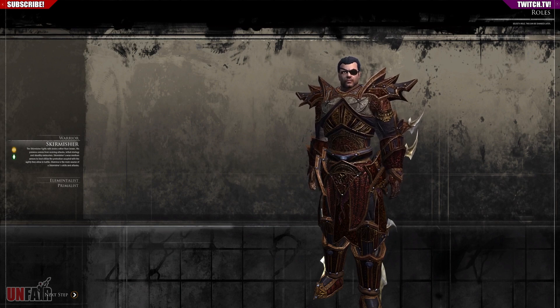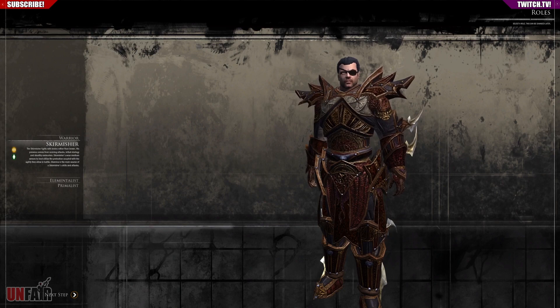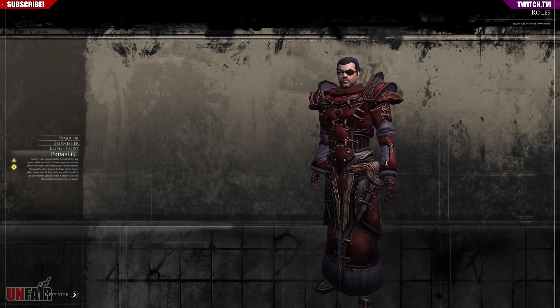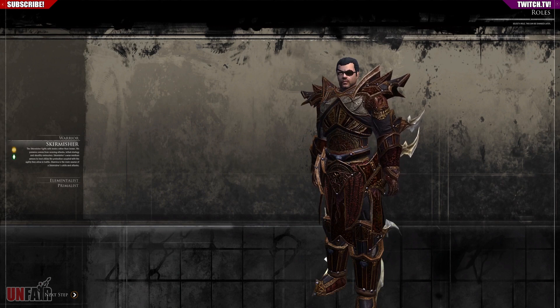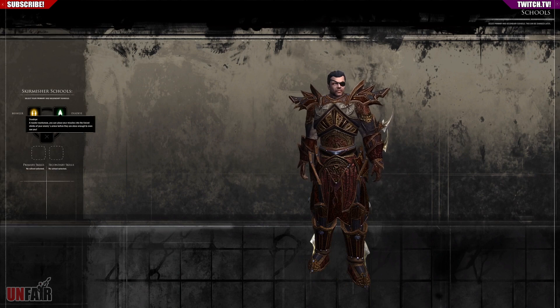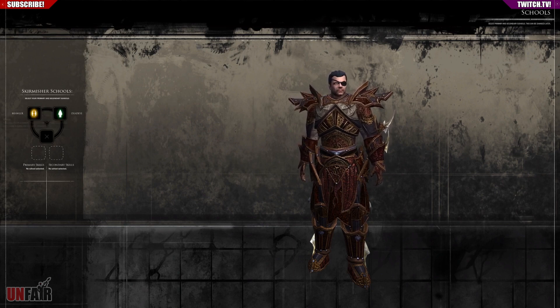The skirmisher looks like a rogue to me — it says he fights with brains rather than brawn, his prowess comes from cunning attacks, lethal strategy, and stealthy ambushes. He is a rogue. The elementalist looks badass as a caster, primalist is a healer, warrior is a warrior. I'm going with the skirmisher — you can go deadeye master marksman or brawler with supernatural abilities to leap and tumble into battle like a frenzy tornado. That actually sounds like more fun. You can have both primary and secondary — I like that a lot.